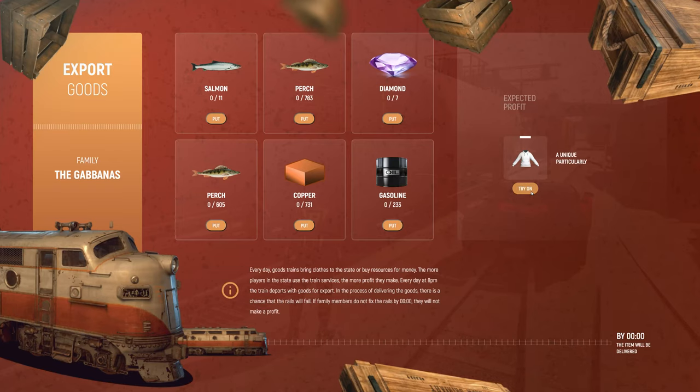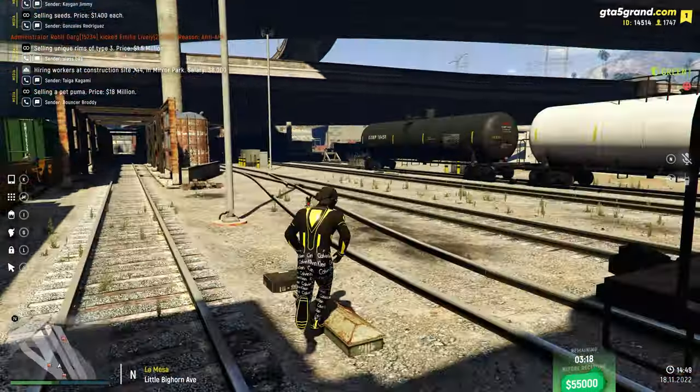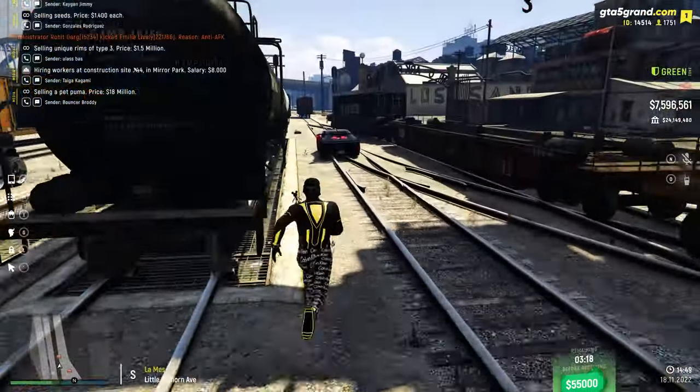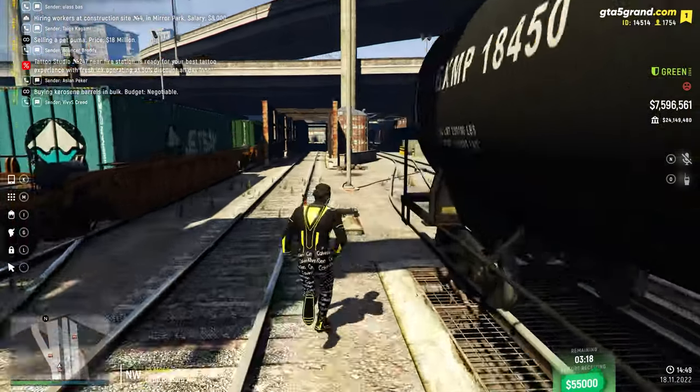This one, we got a hoodie. I can't even check because it's for women, but I'm pretty sure this hoodie is actually an anti-social club hoodie — the one with flowers on the back. It seems to be pretty simple: 11 salmon, 600 perch, 700 copper, another 700 perch, seven diamonds, and some gasoline. That honestly isn't too shabby. Perch goes for about $30 a piece, copper about $30 a piece, gas about $100 a piece, diamonds about $10k, and salmon about $10k as well. So really, that's not bad for such a nice hoodie.